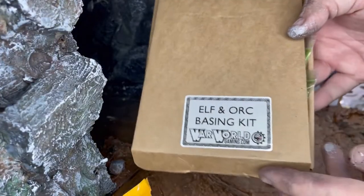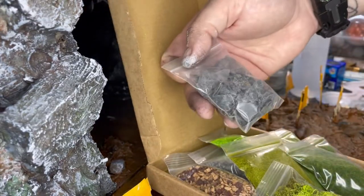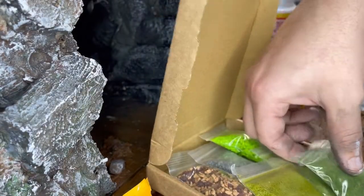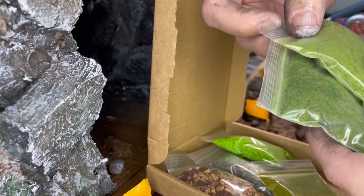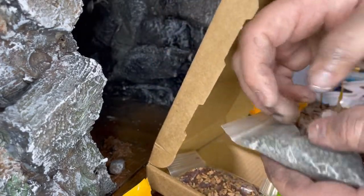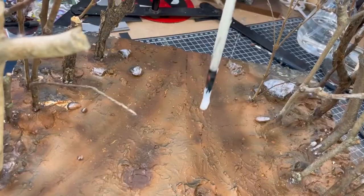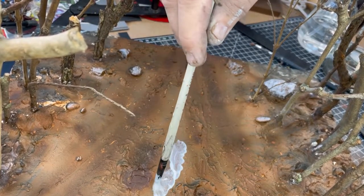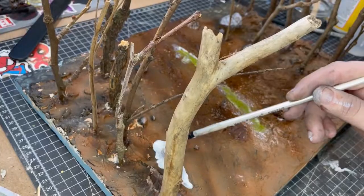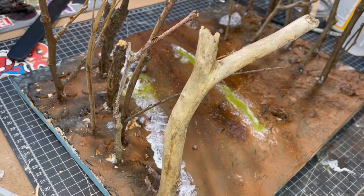I found this company that does little kits aimed at different terrains. This is their Elf and Orc basing kit, which came with a lot of slate, stones, vines, flock, and even some static grass. So if you're just starting out like me and you don't really know where to start, some of their kits will be aimed at you. That's warwhirlgaming.com — this is not a sponsor, I just really like this company. To glue everything down I just used some Matte Mod Podge, which I picked up with the wargaming kit. Then I sprayed them with a mixture of isopropyl alcohol and water to spread the glue around and get everything nice and soaked.